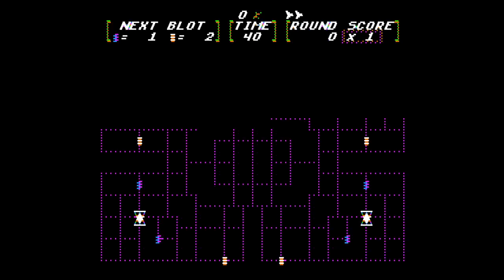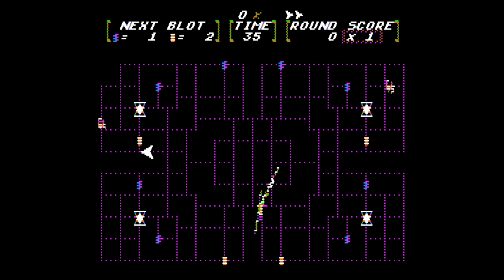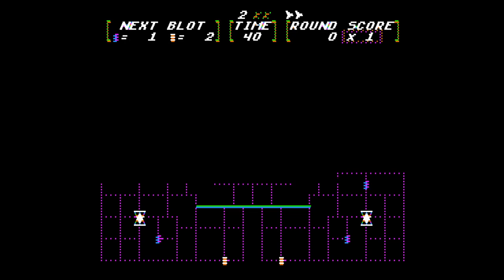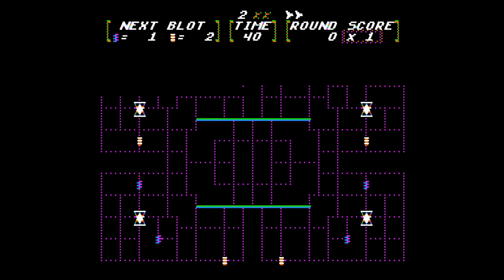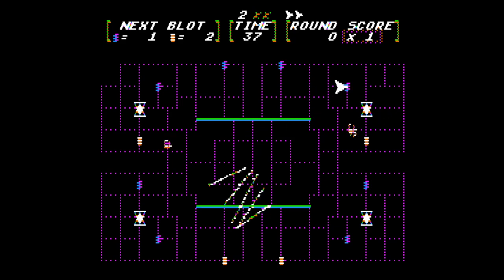We'll see by example. We've got the Snapper — that white triangle — we've got blots, and we've got the Whirlers. We can collect blots and go home. On some stages you have to collect a certain number of blots before you can exit.